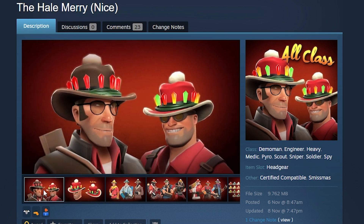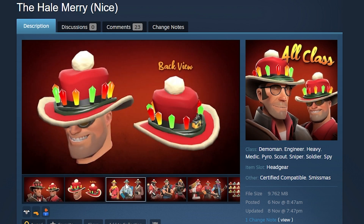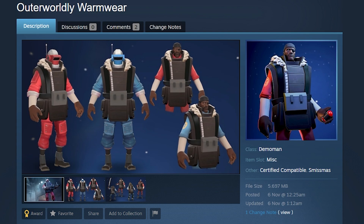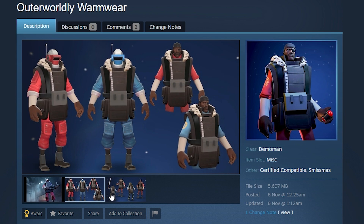Next up, the Hail Mary — in brackets, 'Nice.' There are two styles: 'Nice' and probably one without the lights, which would be 'Not Nice,' though I'm not sure. Nothing more to say here.